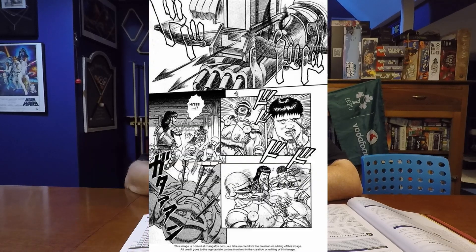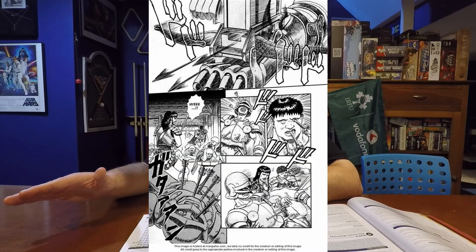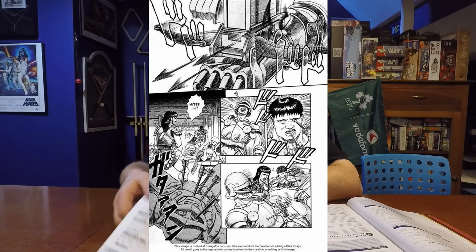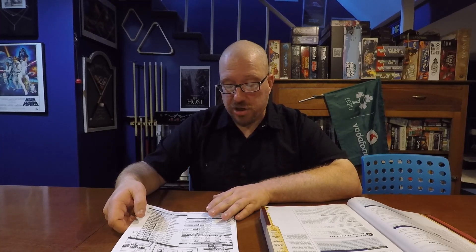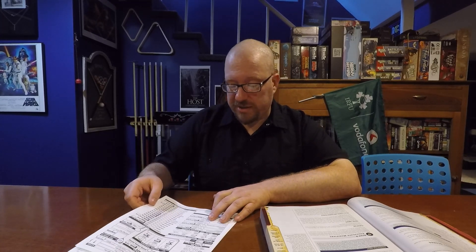If he's at long range and has to strike, we have seen in some cases Guts use a crossbow. There isn't a repeating crossbow in the system like the one he uses, so I just went with a standard crossbow — that was about as close as I could come to it. It's got a really good range and it does 1d8 piercing damage. With being trained in it and getting a plus one dexterity modifier, he actually gets a plus four to hit with that crossbow.